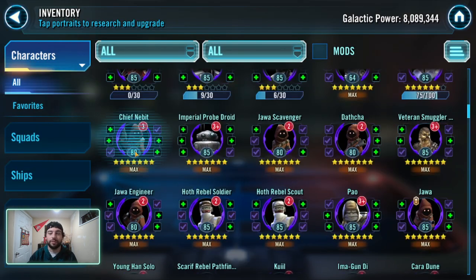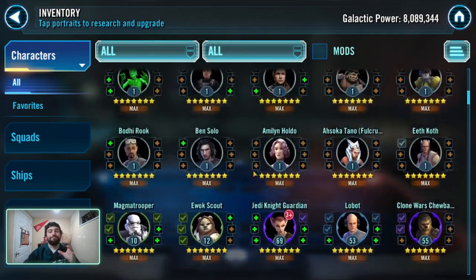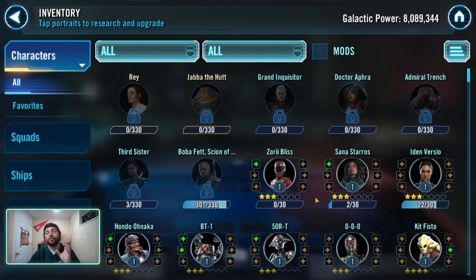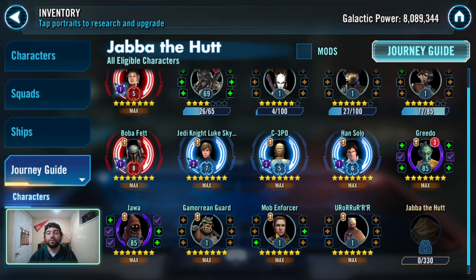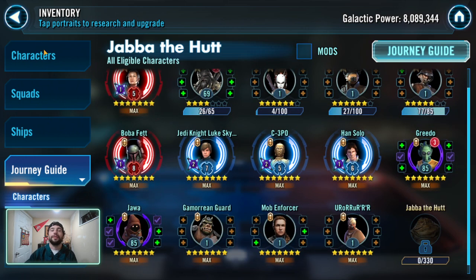I do have a few characters where I haven't equipped all of their omegas because I don't use them enough — characters I'm not getting enough use out of. Like I don't even have her leadership applied because I'm not going to be using her leadership. This goes for all ability mats, but particularly with omegas, because we're getting into an omega crunch where unless you've been playing for a long time and have so many banked up, you're going to run into points where you don't have enough. If you're going through the journey guide, don't give omegas to Mob Enforcer — don't give omegas to characters you're never going to use.